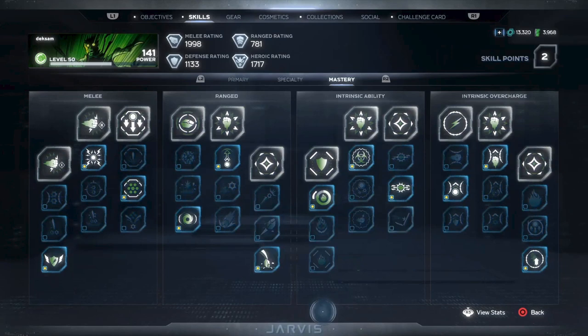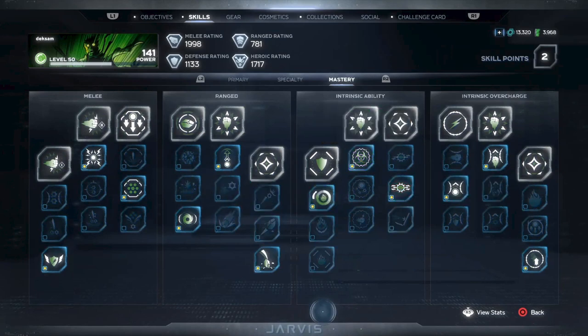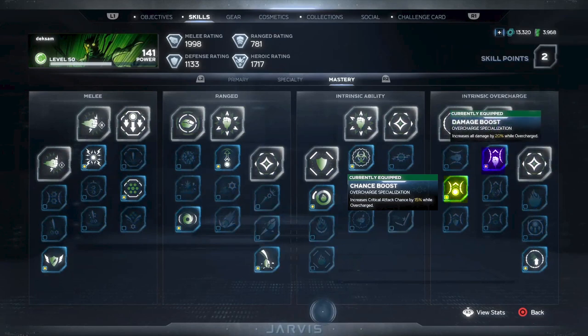In the Intrinsic Ability Tree, first column, Raging Heroics is just another heroic recharge buff. Middle column, Enhanced Damage for an additional 15% while Rage is active. The last specialization, Controlled Rage, reduces the initial cost of triggering Rage, which is great if you want to spam your Rage for counterattacks. In the last tree, Intrinsic Overcharge, Chance Boost in the first column increases critical hit chance by 15% — totally worth it. In the center, Damage Boost will increase damage by 20% when overcharged, and on the last column, Temper will reduce your overcharge drain so you can stay overcharged longer.